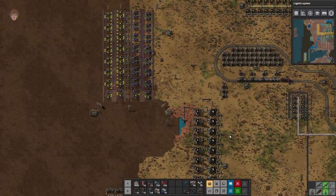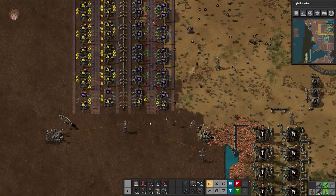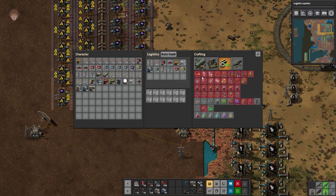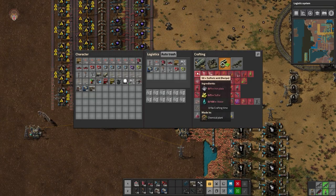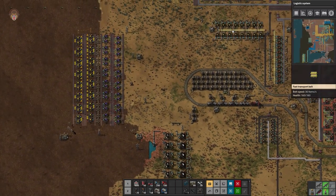Another thing is we need to get sulfuric acid into these pipes. Sulfuric acid requires water, sulfur, and iron plates. We actually have a very small line over here doing exactly that.